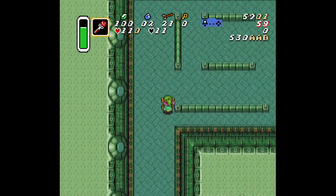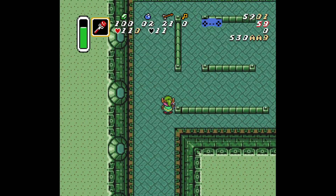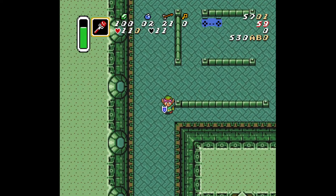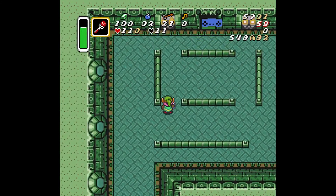We want to dash here and stop at about halfway of this rail — at least halfway. You can be a little bit over, but not too high. It's kind of tight spacing. If you're too low, the Beamos will shoot you. If you're too high, your sword beam will not hit the Popo. So about halfway, shoot your sword beam to hit the Popo. From here, you want to diagonal walk up to about here and slash your sword. The sword slash — the left part of it — goes through the rail.